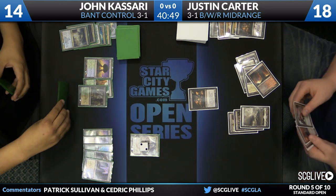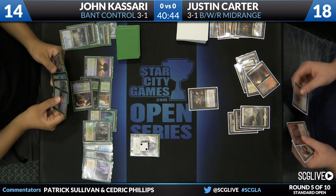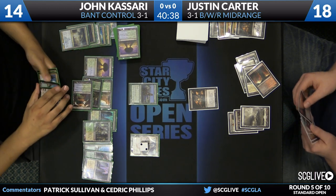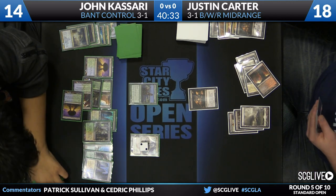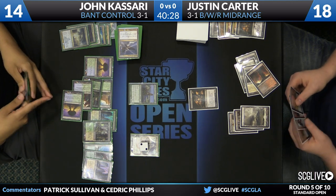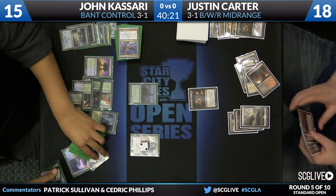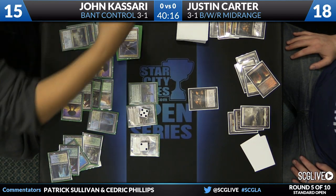Kasari drew an Elspeth for the turn. He can start by deploying Courser of Kruphix to start getting through his deck. Top card is a Temple of Mystery, which Kasari plays for his land. He goes up to 15 from the Courser trigger. Sphinx's Revelation is better than the average draw at this stage, so he's likely to keep that on top. And here is Elspeth — takes up to five loyalties, three Soldiers coming.